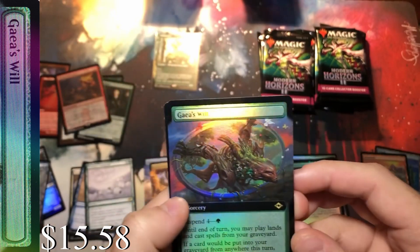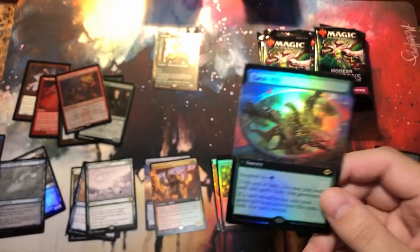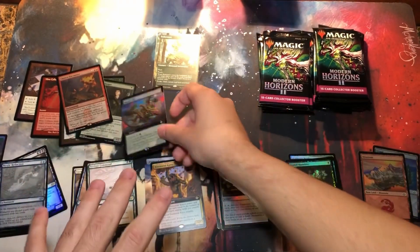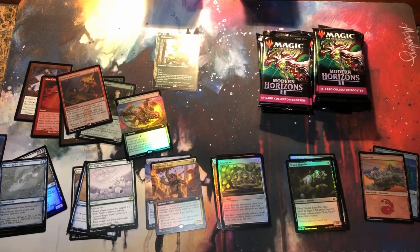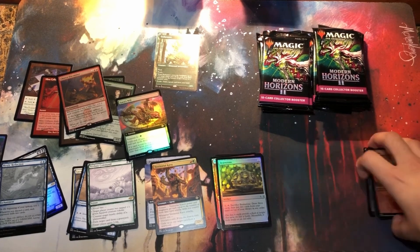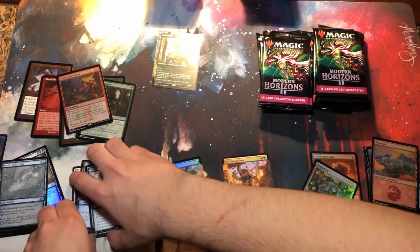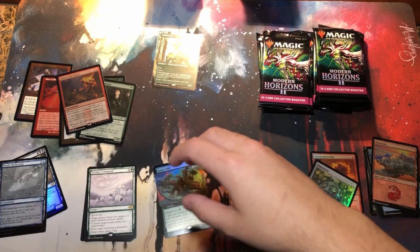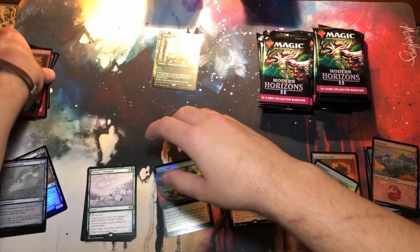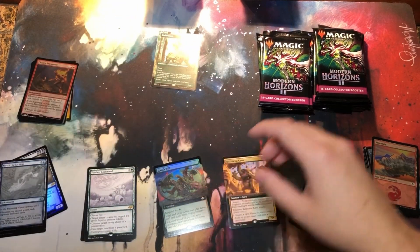Gaze — first extended art foil. Let me check if there's foil etching real quick. Yes, there is foil etching. So we've got a lot of different types of piles here. Let me rearrange — we've got too many piles. We're just gonna make that our old border foil and foil etch pile. Tokens we'll just leave off camera because tokens usually drop in value.